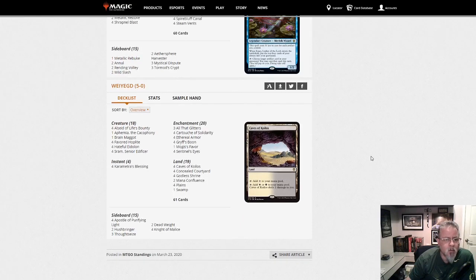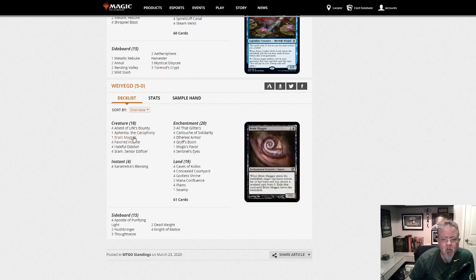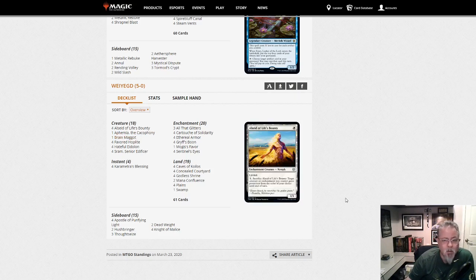Our last deck in the dump today is Sram Auras — the Orzhov Auras deck. One Brain Maggot main — that's a bit of a change. I'm hearing a little buzz around Brain Maggot; people are starting to play it in a couple of different types of decks. It is an enchantment so it triggers all those things, pumps your All That Glitters, etc. But it's also a creature, so Dovin's Veto doesn't hit it. It's a good way to get some hand disruption in creature form. And hey, it'll wear equipment — you can pump it up and attack with it.